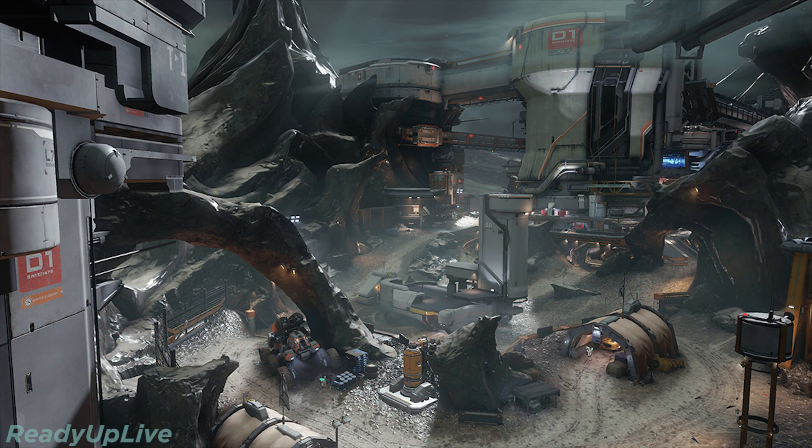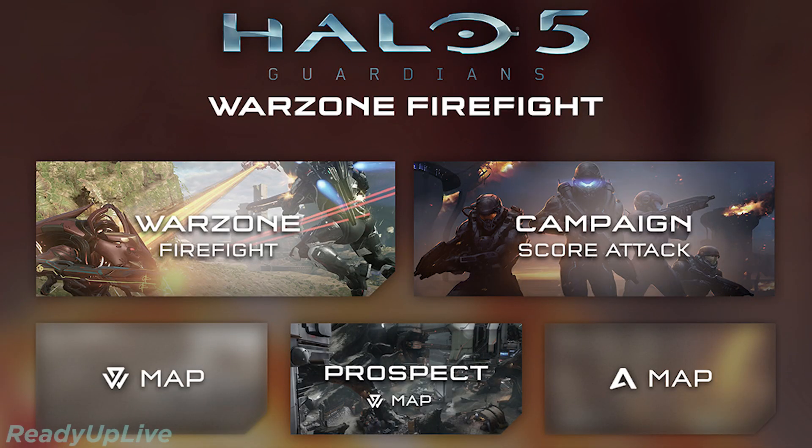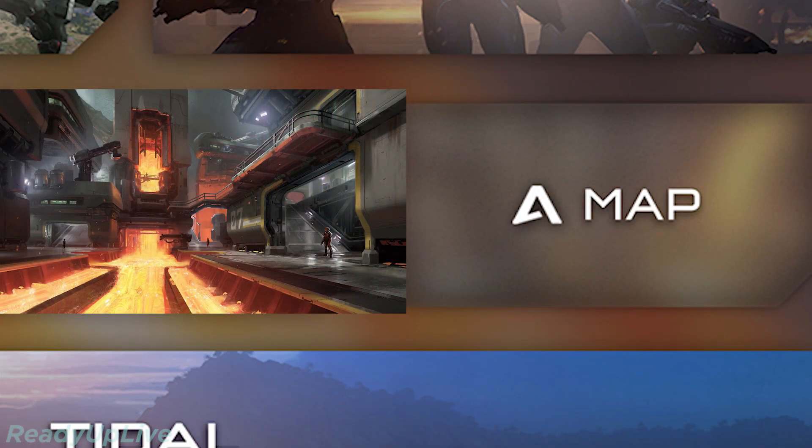One of these new maps is called Prospect. This is the Warzone assault version of Skirmish at Darkstar. Two other maps we don't know much about, except Halo Team 343 CF on Twitter pointed this out — this image was shown on The Sprint, which if you haven't seen it, hop on Halo Channel and go watch it. It's great. And it really, really looks like it in the background there. I think you're right. Well done, sir.